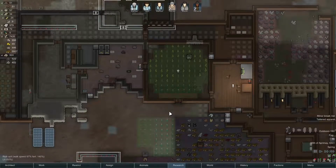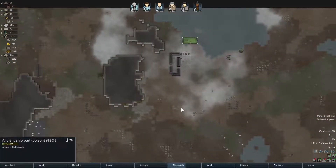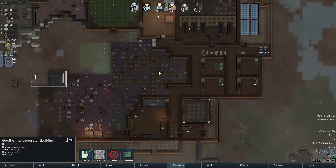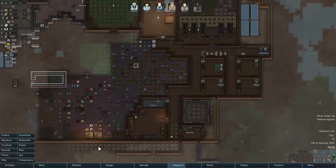Hello everyone, welcome back to another episode of RimWorld. This episode we are hopefully going to take out the poison ship that's up north. But before we do that, I do want to finish this geothermal generator just to take care of our power situation.